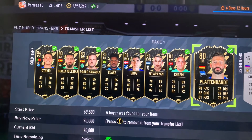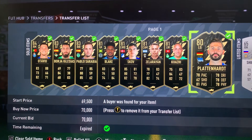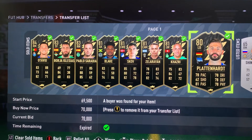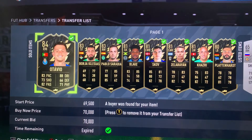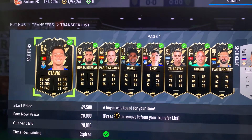If you've got InForms and they're tradable, you need to sell them right now. They're going for max bins so I just sold about 8 or 9 InForms and I got 70k, 65k and so on. I made about 500k in less than a minute — I recommend you do the same.